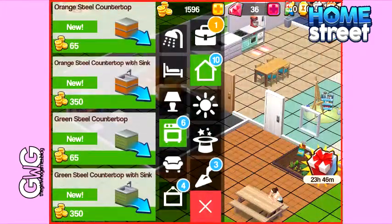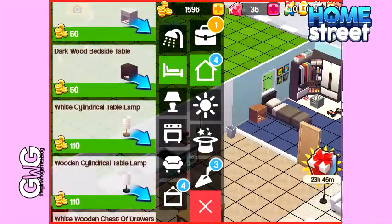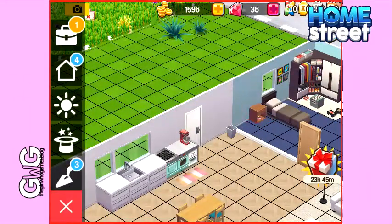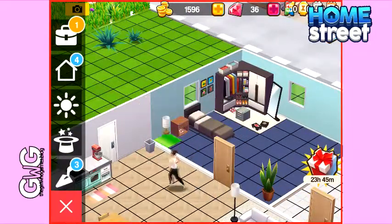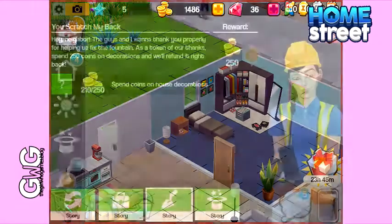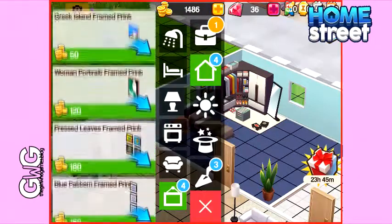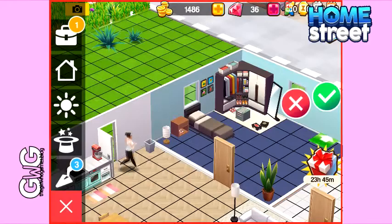So then I decided to place a lamp from the bedroom section. Annoyingly though, you can't place lamps on bedside tables in this game, which I really don't understand. So I bought the lamp. I still hadn't spent enough, so I clicked on the wall decorations and decided to buy the Greek Ireland frame print for 50 coins to complete this task.